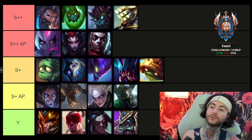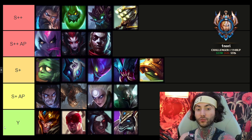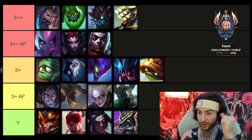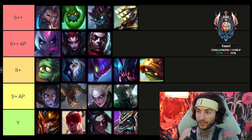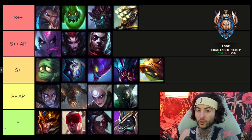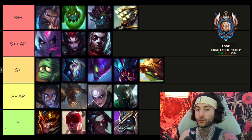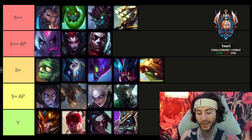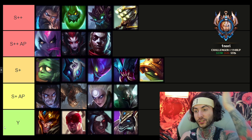Moving on to S+ tier junglers — my low elo recommendation is Amumu, who is super broken right now. I played him on stream today and I'll show the game on my YouTube channel. Amumu jungle with Demonic into Jak'Sho into tankier items is so good. I had such a great time — highly recommend giving that a try.